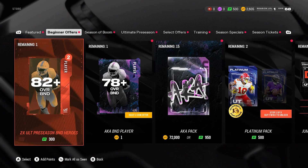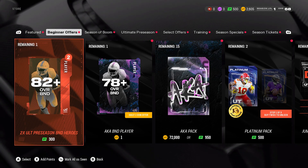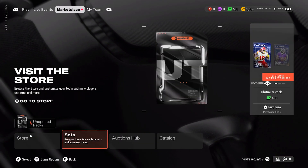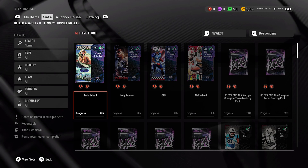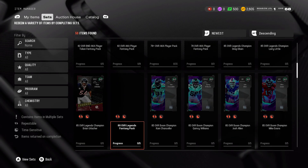You can earn in-game money by winning matches and completing challenges. Next, you can go to Sets, where you can use your items and upgrade them.